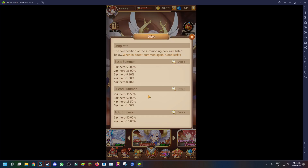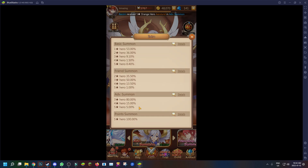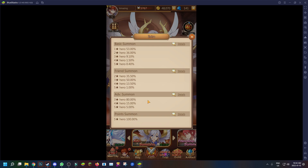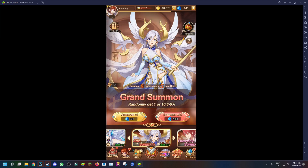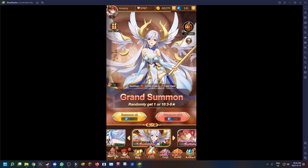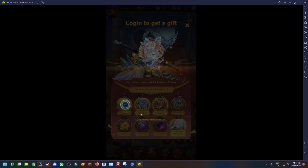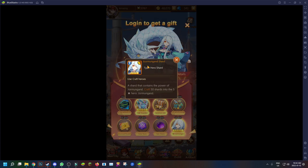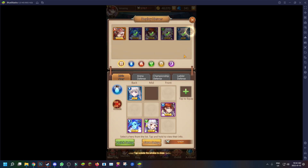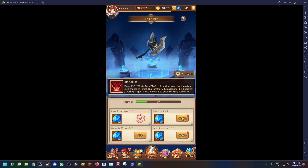It says summon eight times to get a five-star hero, so on a multi you're guaranteed a five-star — that's pretty sick. For rates, the basic summon is 0.4% for a five-star, which is kind of crazy. The grand summon looks like five percent for a five-star, so I lucked out. There's also a spend-1000-to-get-a-five-star option available at VIP3. You log in for eight days and get a hero — it's definitely one of those auto-farming login games.